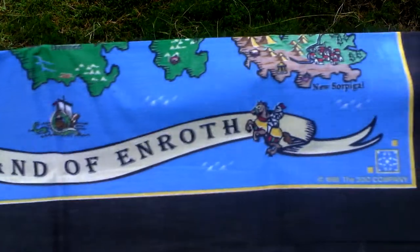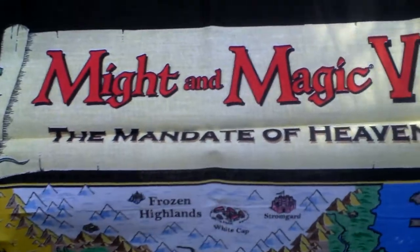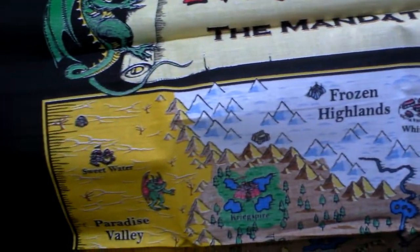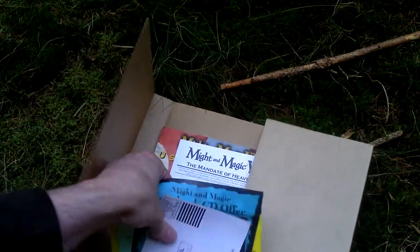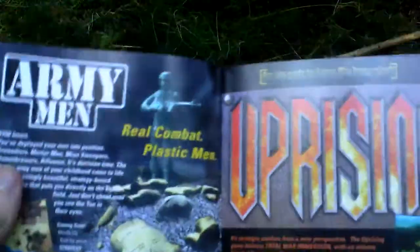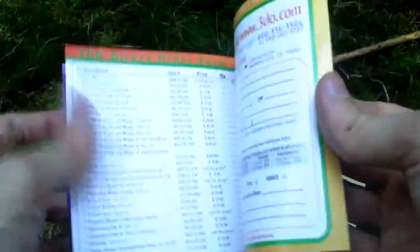Let's take a closer look at some of the locations on the map. It's a very nice, big map. Next there is a registration card and a product catalogue from the 3DO company — some advertising of their games. It's in just a jewel case format, so quite small. Here is the order form.